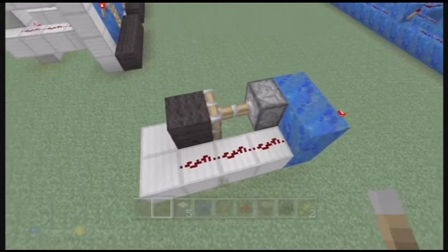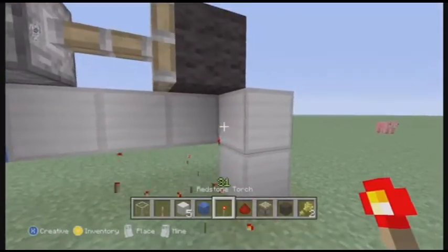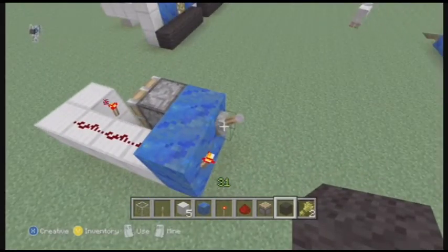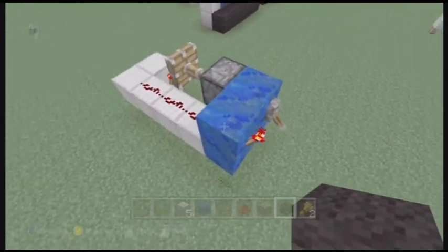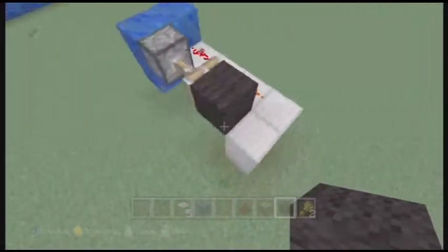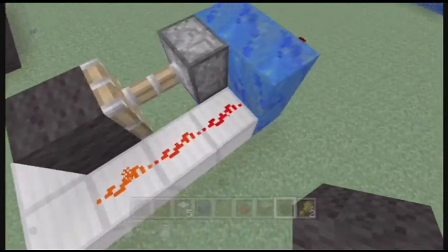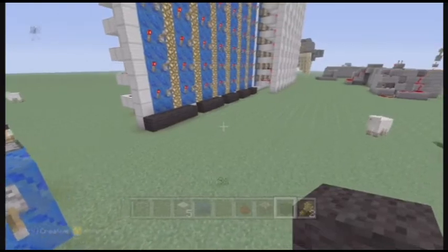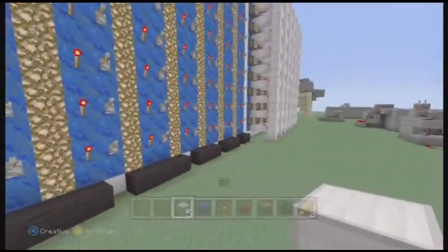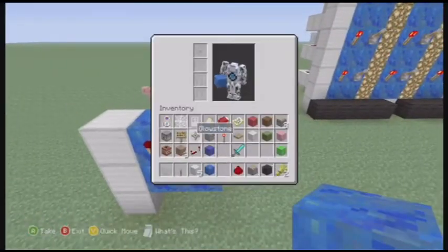Basically, you pull this lever — and it didn't work. It should have worked. Oh, because I placed the torch wrong. So yeah, the torch goes there actually. As you can see, without the ship or the wool, the torch doesn't go off. But basically, if it does have a ship, what you do is you go like that — it ends up placing the wool right over the torch, which then powers this block, which also powers this line of redstone, which will then turn off that torch.